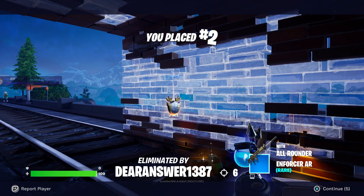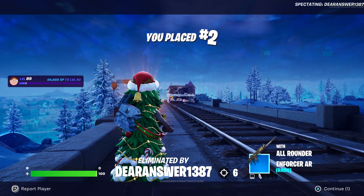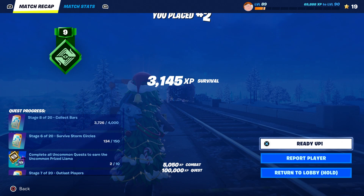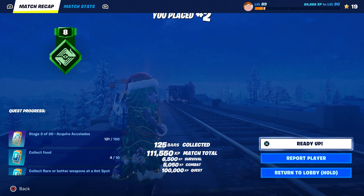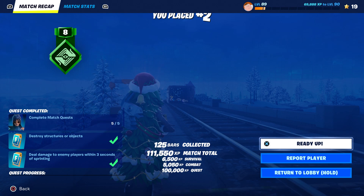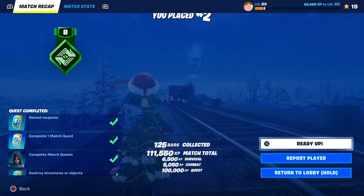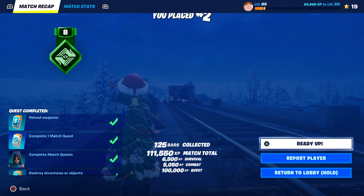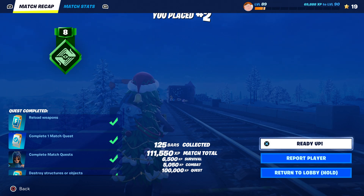I definitely want to let you guys know — look in the chests and you will basically find it. Keep looking in the chests and you will find it. I was trying to win a Victory Royale, and I actually used it but didn't record that part when I grabbed it — I found it in the chest. If anybody wants to look for it, it's in the chest. There's also another one called the berry berry, but that one doesn't have the can on it. This one is the one with the juice, and yes you do find it in the chest.